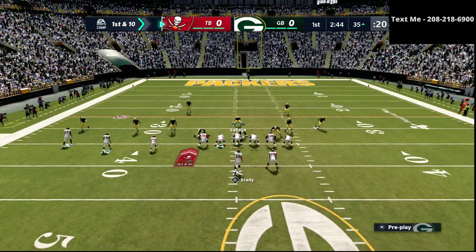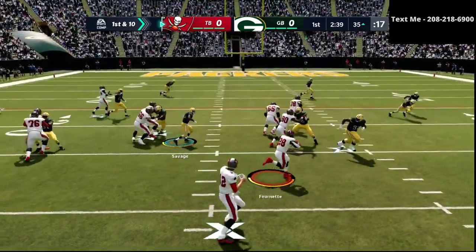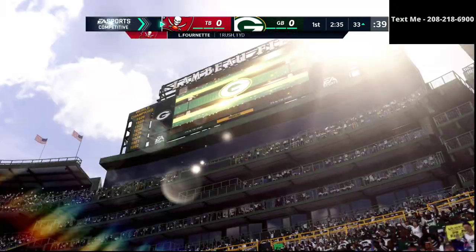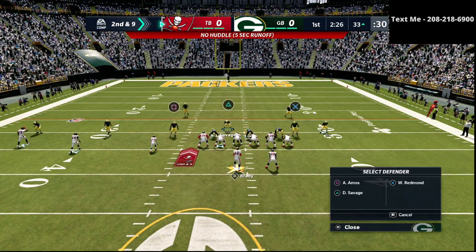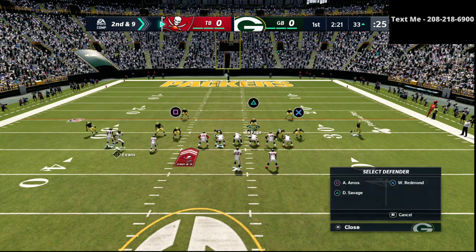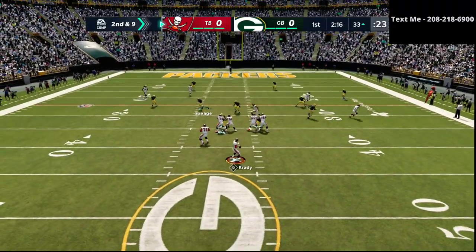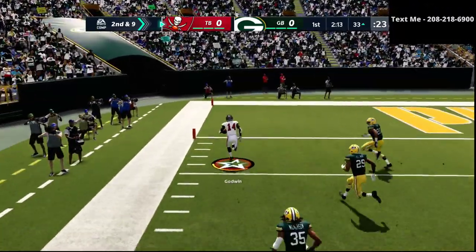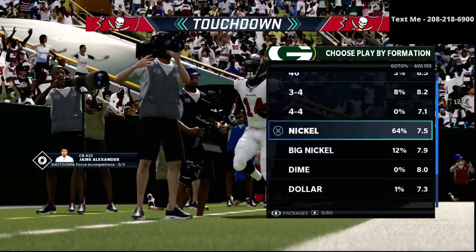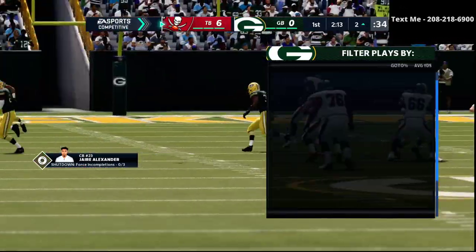My opponent's got some good rhythm — this should be a good matchup. What I'm doing is going with my trips tight end zone drop defense. When I talk about defense, I say there are really five things you need: a match defense, a zone drop defense, a man-to-man defense, a run defense, and then the ability to blitz. Really good job by my opponent on this drive. He just walked right up and down on my zone drop defense, so we're probably going to shift out of that.